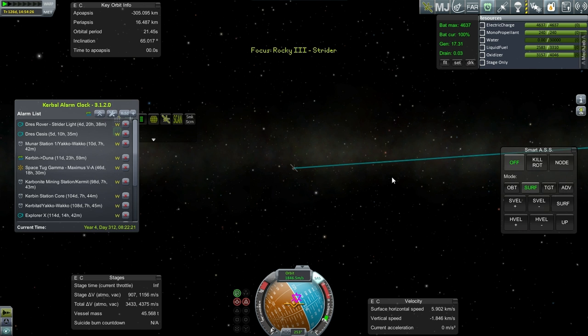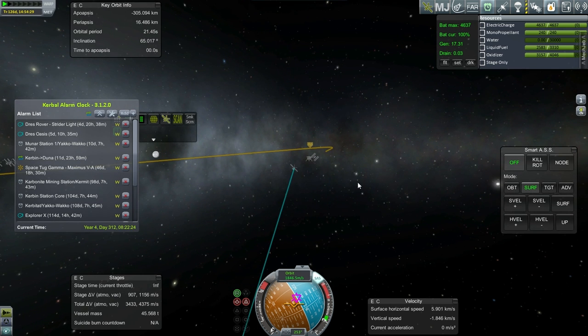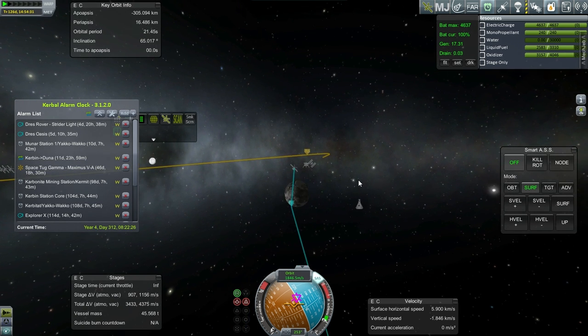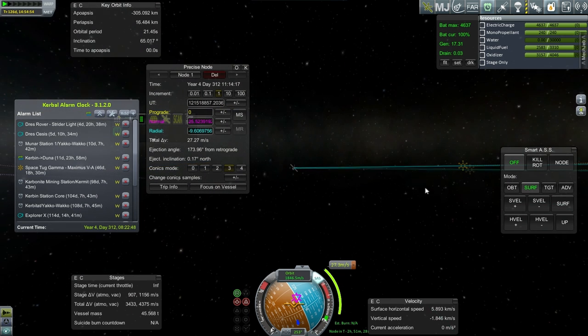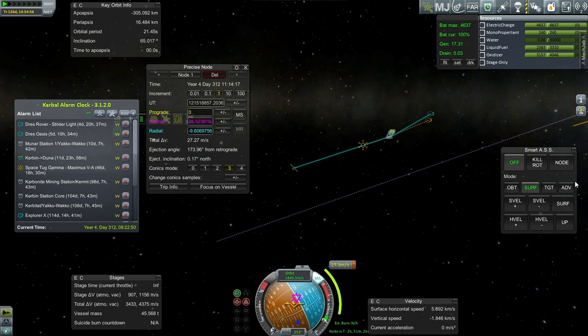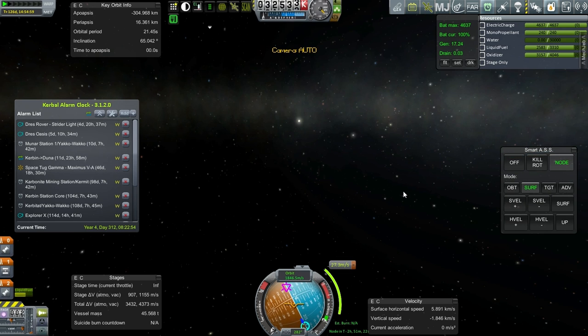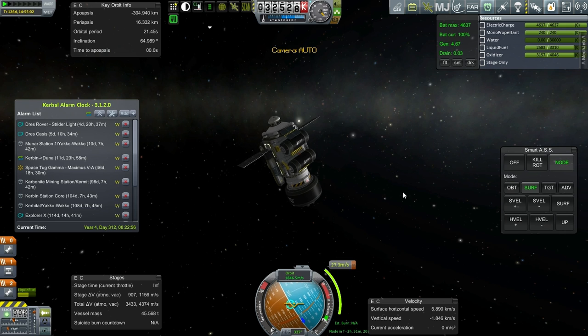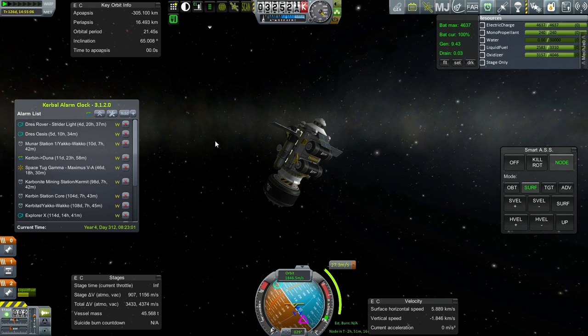We'll just land it somewhere, do some drilling, and then worry about the rest. Then again, if we're going to do some drilling, we might as well do it close to the equator anyway — unless there's no water deposit close to the equator. I really just need my periapsis to go up a bit and my inclination to go down a bit, and that'll be enough.